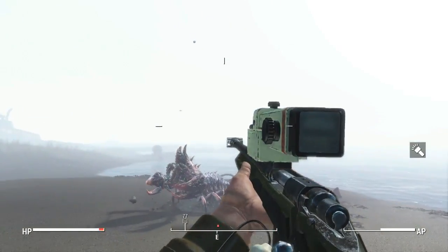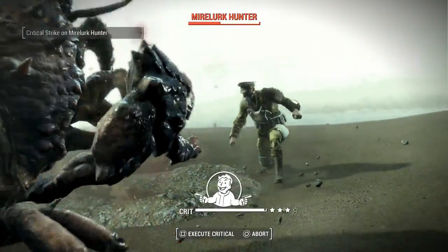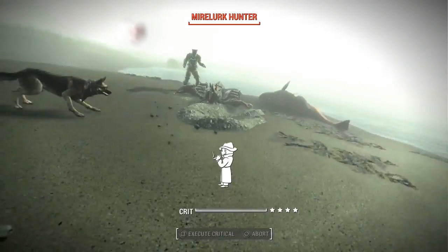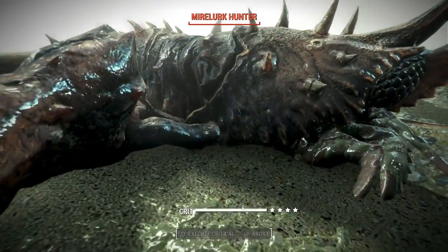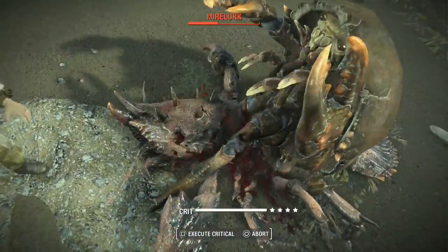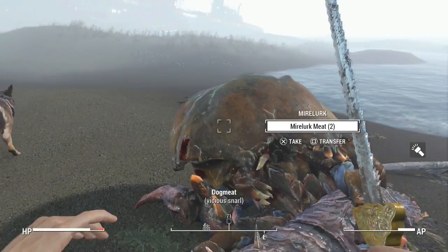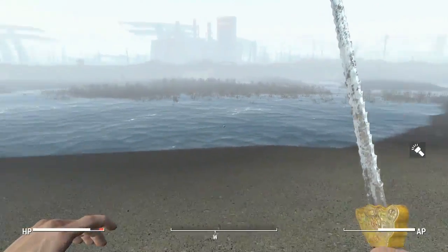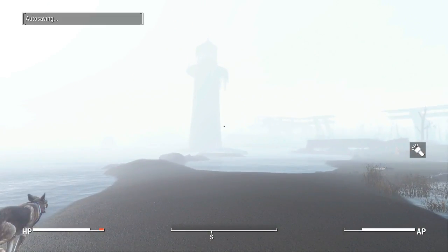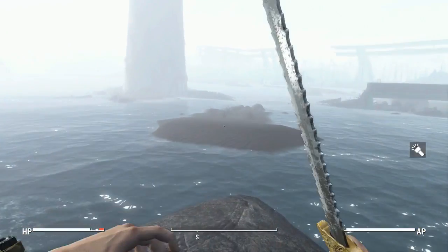Doesn't seem to be a scoutable location, though. Let's give him the banes. Not so tough now, are you? Get him, Dr. Sherman. I love this build! Where are we on the map? That's weird — it's not scoutable. It's just like a little hidden lighthouse. I wonder if we can go inside.